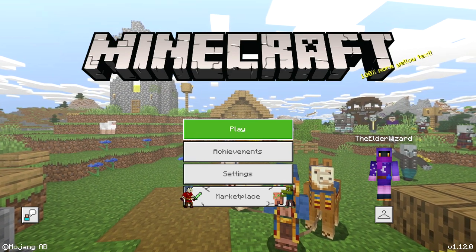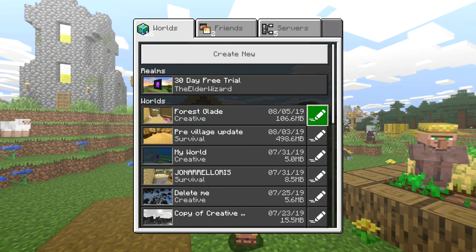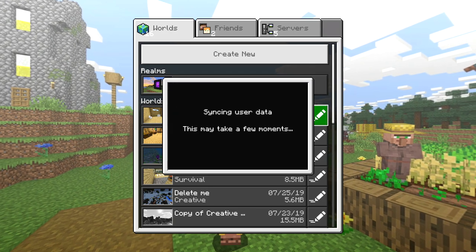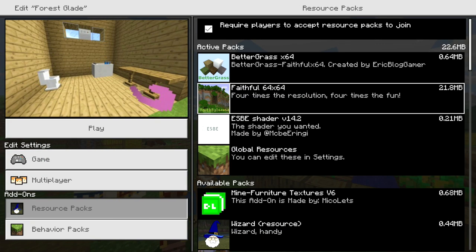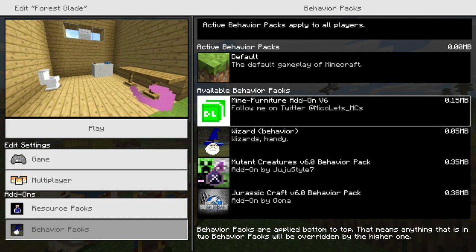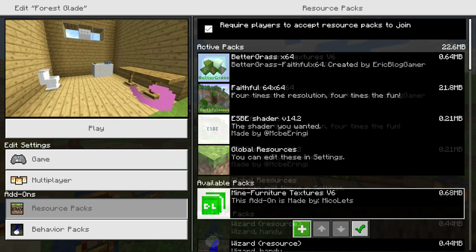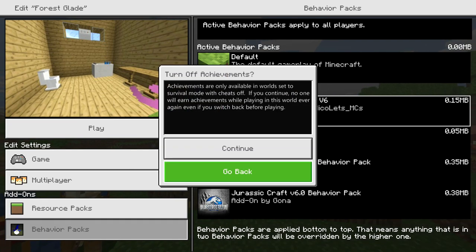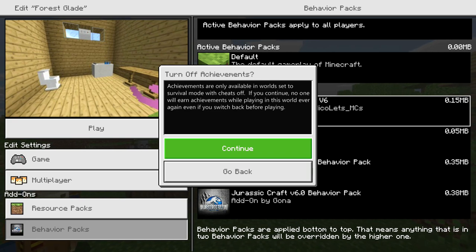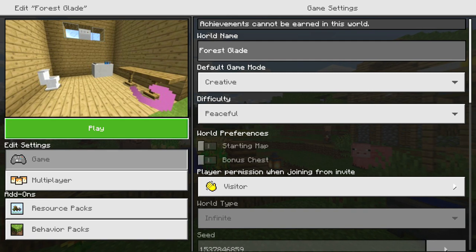Now load up Minecraft. Press Play, then press the pencil to the right of the world you want to equip the mod on. Once loaded, on the left side under the Add-Ons tab you'll see Resource Packs. Go to Available Packs, click on the furniture pack, and press the plus button. Then do the same in Behavior Packs — press the furniture behavior pack and add it. Note: it will turn off achievements, which is why this is for creative mode only.